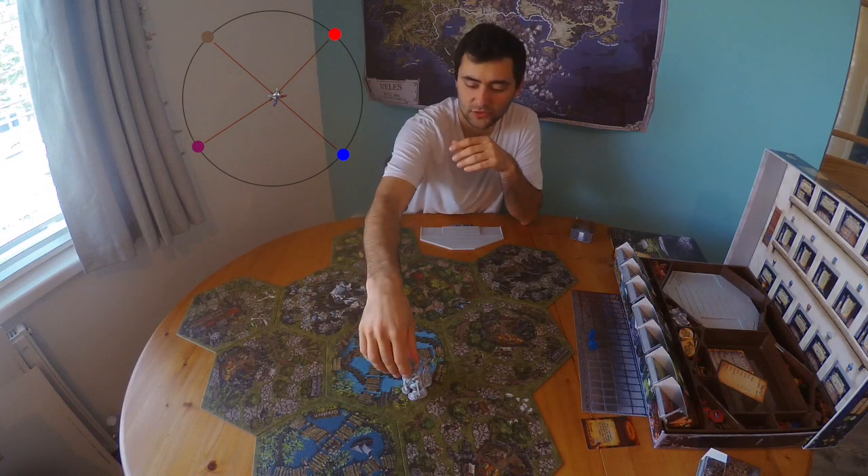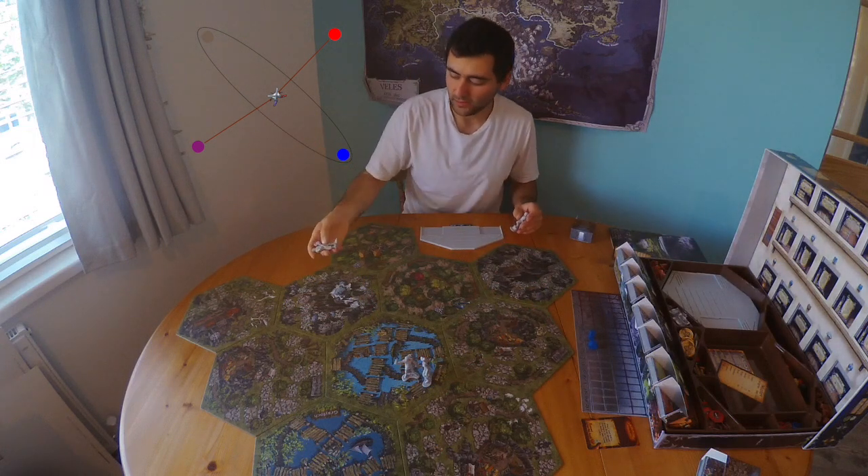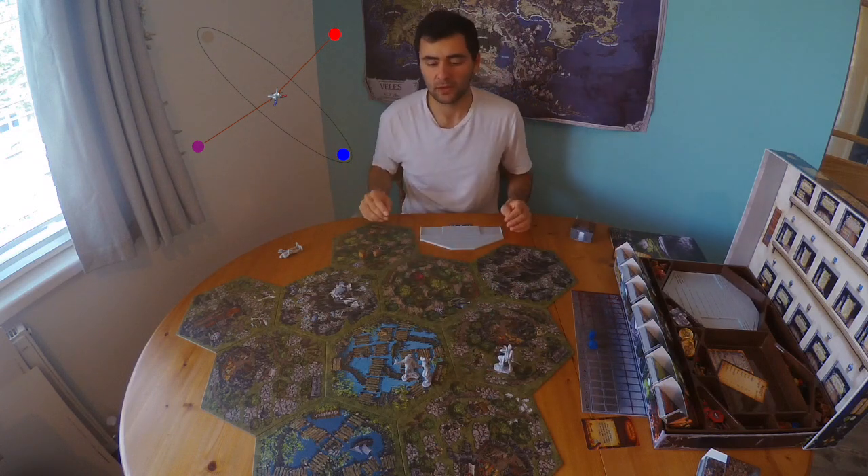If one of them flees or two of them die, those players exit the battle. If a player has died then they stay out of the game for one turn. If this person fled, they're out and about. Now the remaining players continue the battle and it all continues as normal.